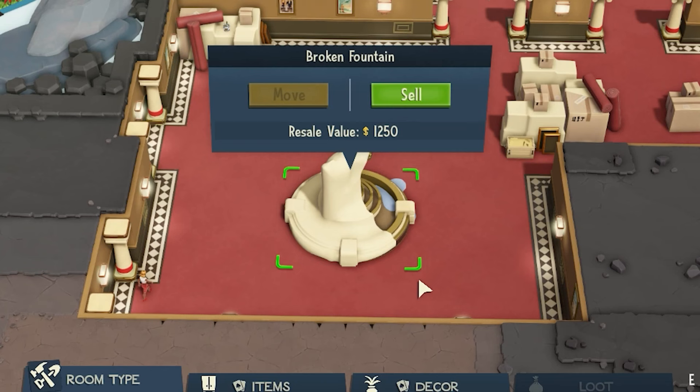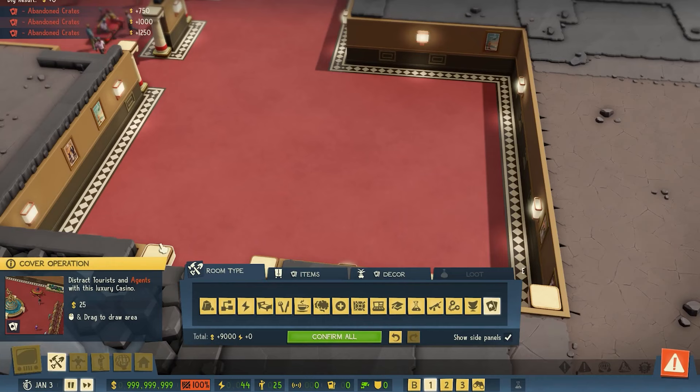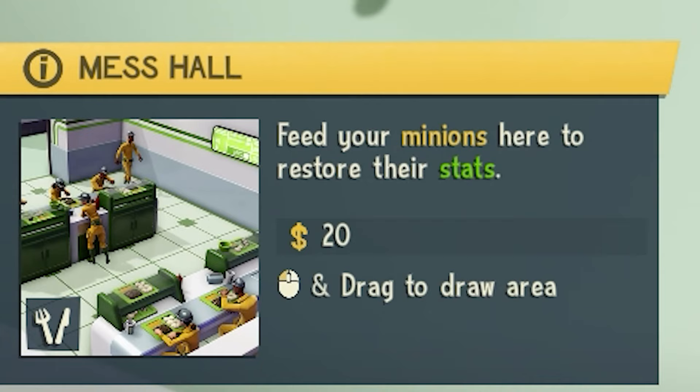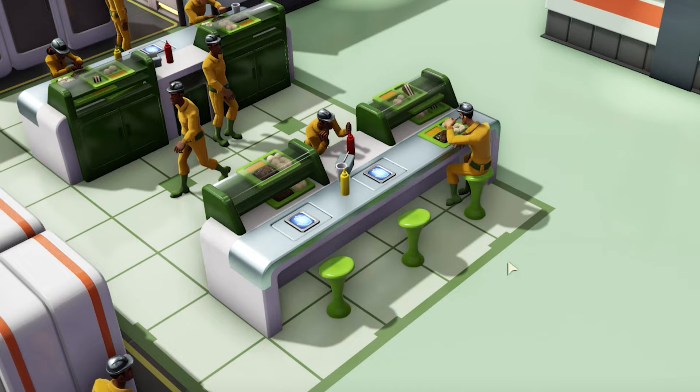The casino is filled with a lot of broken old crap, but thankfully we can sell all of this and just like that, it's gone. Now we've got a couple of rooms in here: we've got the barracks, which is where the minions sleep, where their lockers are, where they keep all their stuff and get their rest. We've also got the mess hall where they eat their food. They get their meal and they're good to go.